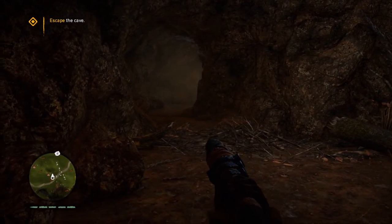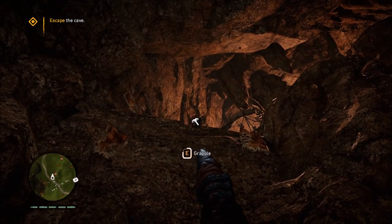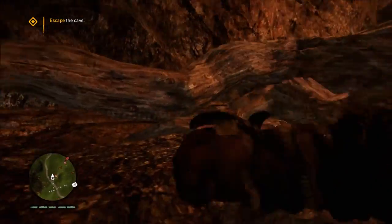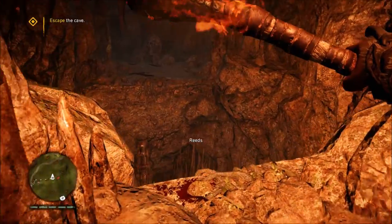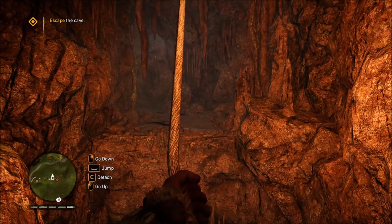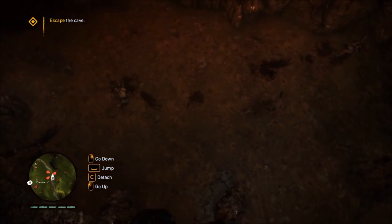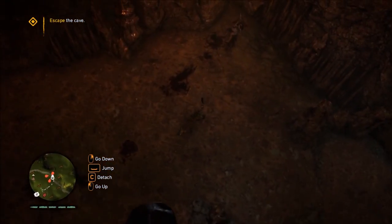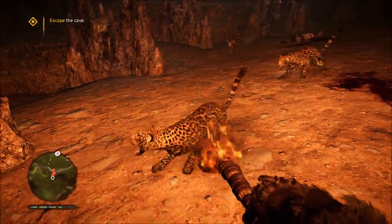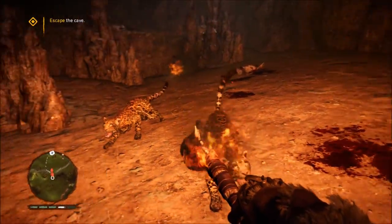Now that you have the Grappling Claw, use it to climb up this rock face. Swing over a pit, and beware of another spot where you have to drop down that has three more Jaguars in it. I used fire to kill them pretty effortlessly.